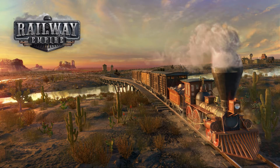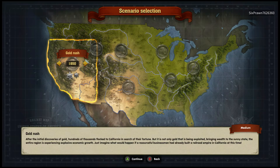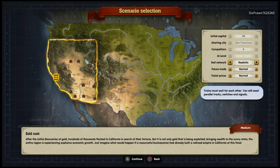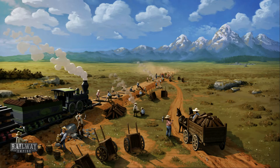Hi guys, I'm Minardio5 and welcome to another Railway Empire video. This time we're going to be doing the Gold Rush scenario, set in 1850. As always, I'm going to put the railway network on easy, pause mode onto Trainiac. I'm going to use the General just because these track building costs are cheaper.